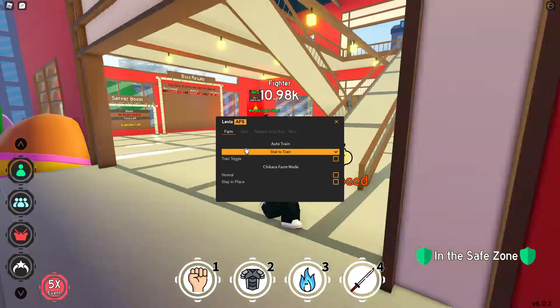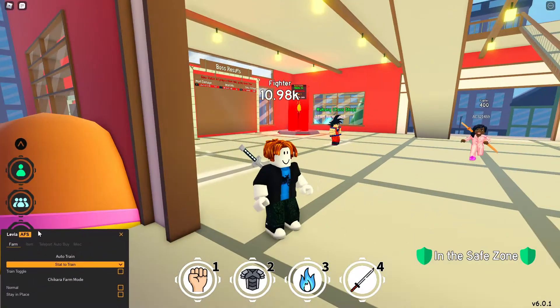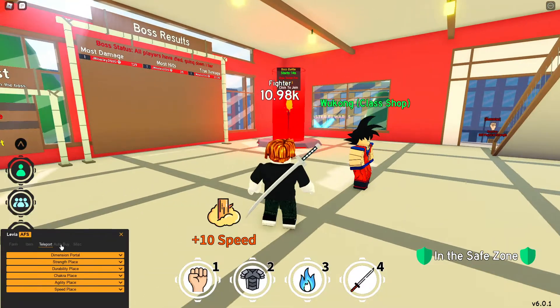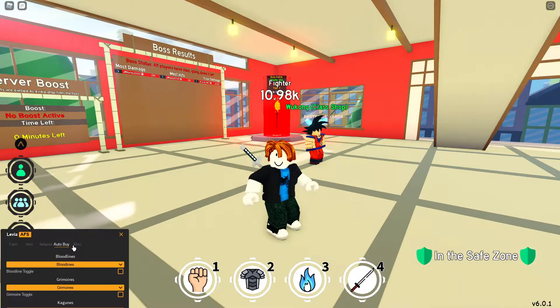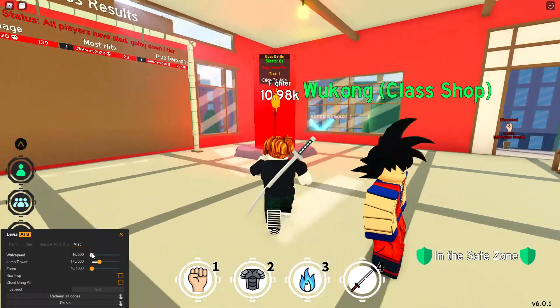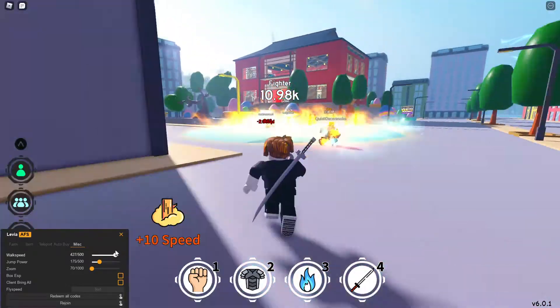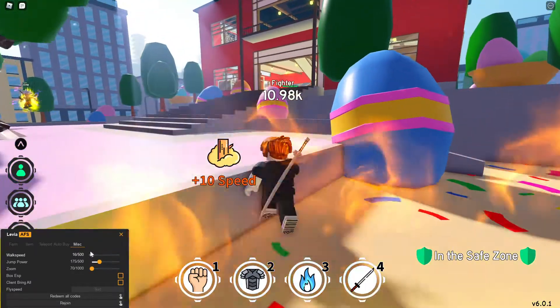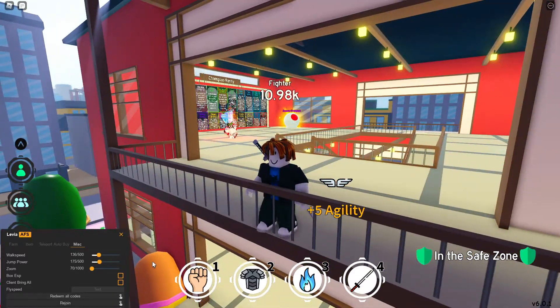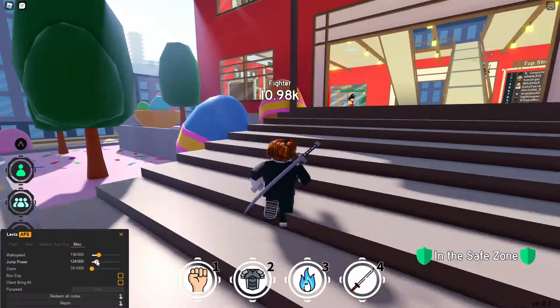As you can see, we got this menu. We got auto train, items, teleport, auto buy, and then miscellaneous. So we can change our walk speed — you can go really fast or really slow.